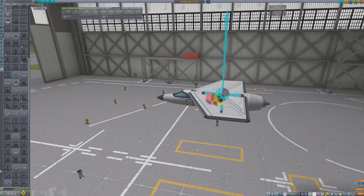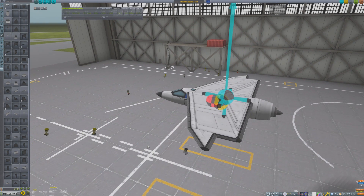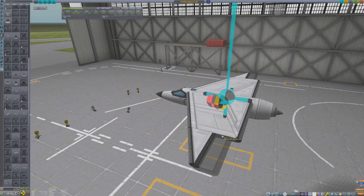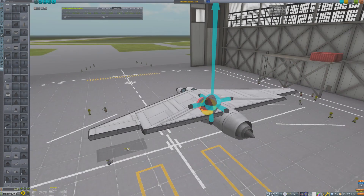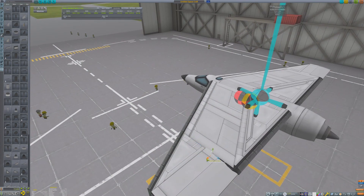Not only does the aircraft need to fly high and far, it also needs to be able to fly slow enough that it can land next to the pyramids. So the wings need to have enough surface area so that the aircraft can have a pretty low stall speed.